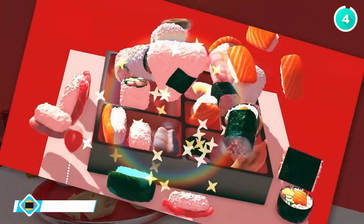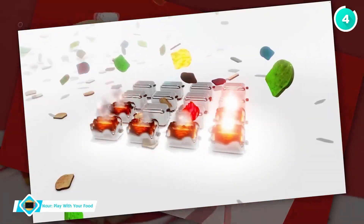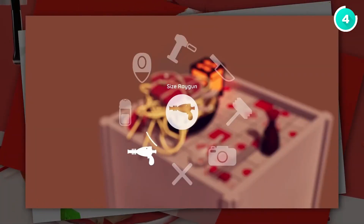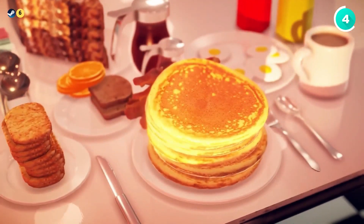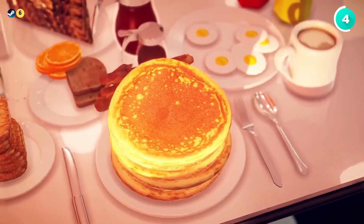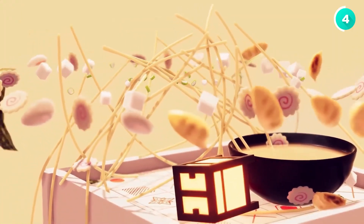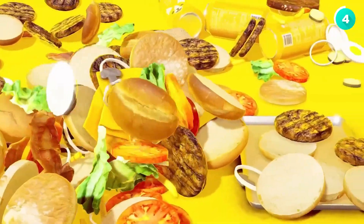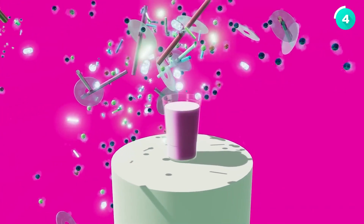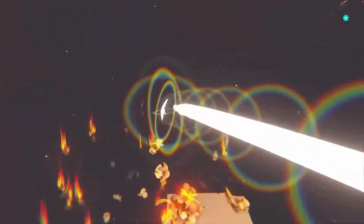Now, for something a bit different — Nour: Play with your food. This game lets you break all the rules and do what your parents always told you not to: play with your food. You can smoosh sushi, toss toast, and even zap meat with a size-changing ray gun. It's all about having fun and being creative. And the best part is, there's no mess to clean up afterward — perfect for when you just want to let loose and have a little silly fun.